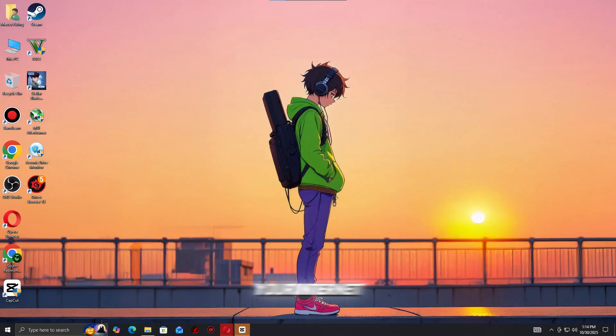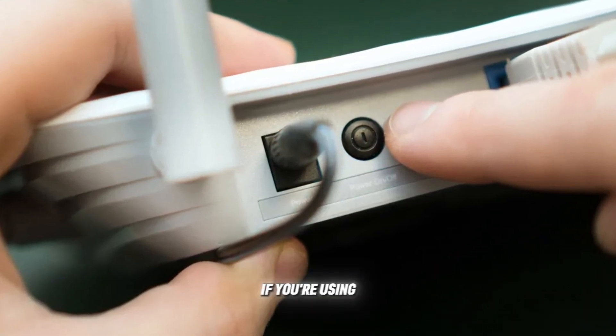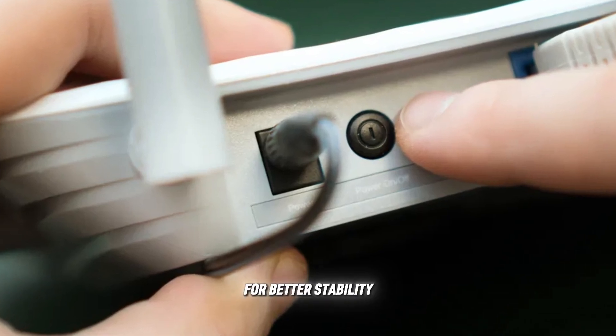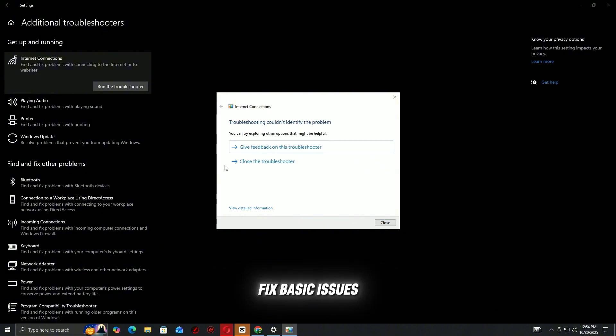Next, make sure your internet connection is stable. Disconnect and reconnect your Wi-Fi or Ethernet cable. If you're using Wi-Fi, try switching to a wired connection for better stability. Then run the Windows Network Troubleshooter to automatically detect and fix basic issues.